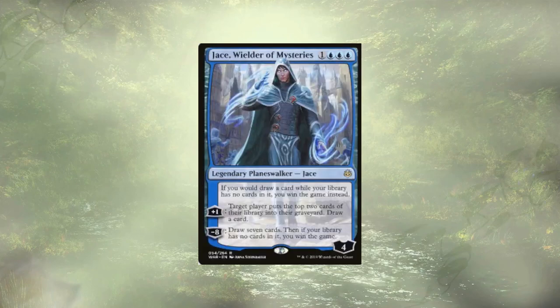We also have Jace, Wielder of Mysteries, which allows us an alternate win condition if we manage to mill ourselves out, but also mills an opponent for a little and eventually lets us draw seven cards.